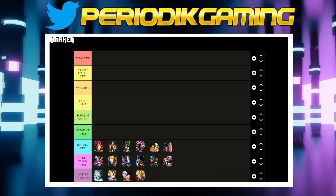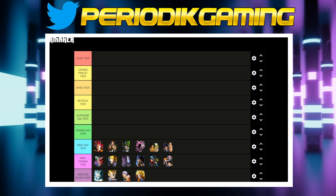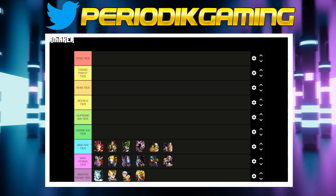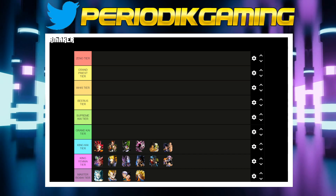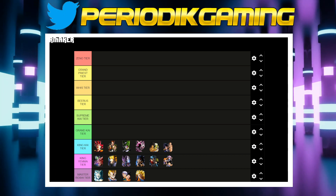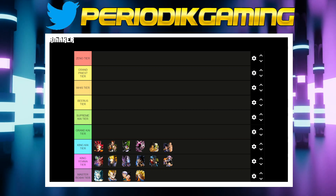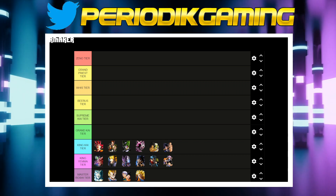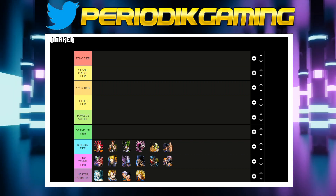We've ascended to the King Kai tier. STR God Goku is very mid — his attack is okay, his defense is okay, his attack only really works if he's got Super Saiyans or Pure Saiyans on his team. He's good for the first few turns with a 50% chance to dodge and crit, but if he does get hit, he gets hit really hard, which holds him back.